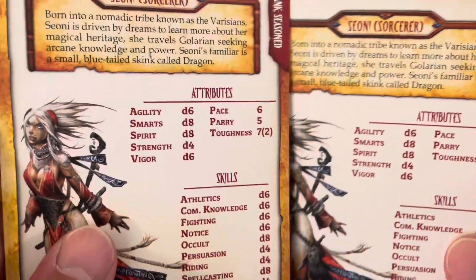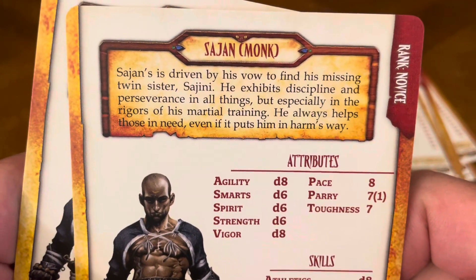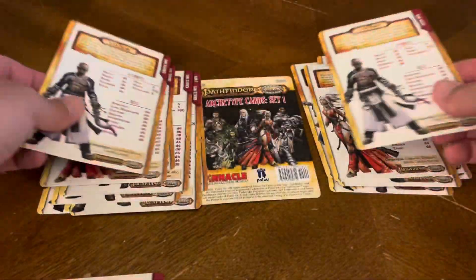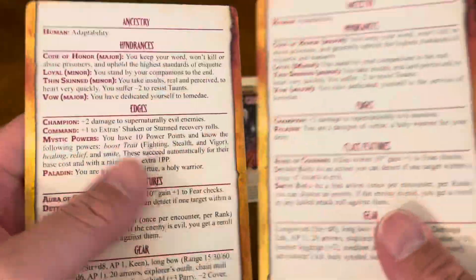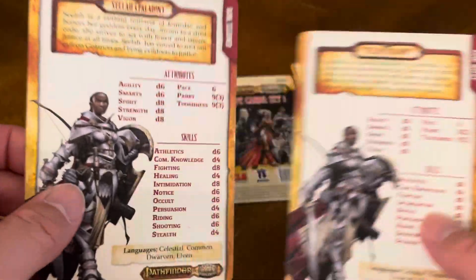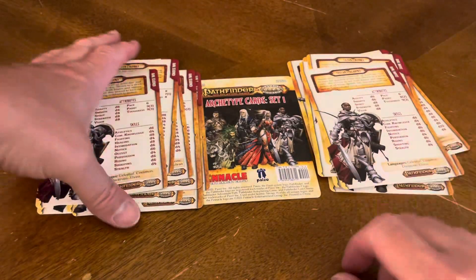Then we have Seoni the sorcerer, Sajan the monk, and Seelah the paladin. So it's a nice mix of characters. If you're a novice — maybe your first or second adventure — and then seasoned is someone who has a little bit more playing experience, knows the character a little bit more, and can take on a higher level module or campaign.